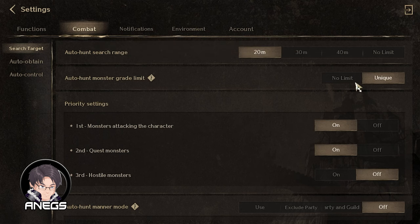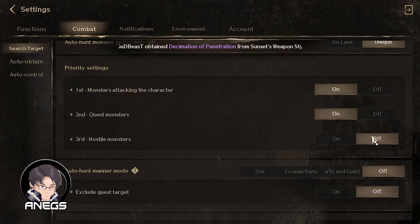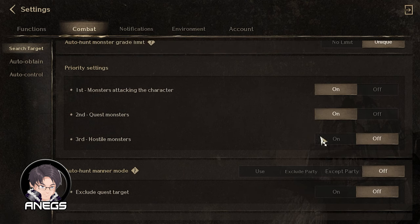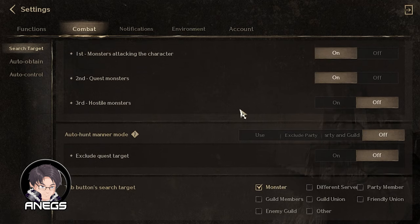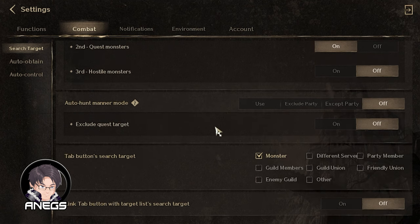Next, dito sa Priority Settings, ang i-on lang natin ay 'Monster Attacking the Character' at 'Quest Monsters.' Yung hostile monsters, wala pa masyado ngayon, so i-off muna yan — pero sa future baka i-on natin. At yung Auto Hunt Manner Mode, i-off nyo lang parehas.